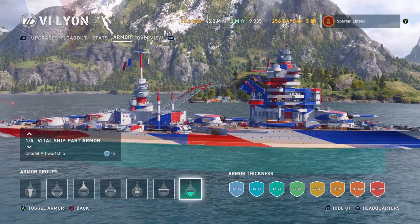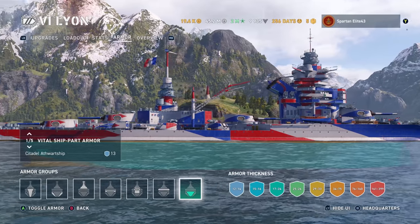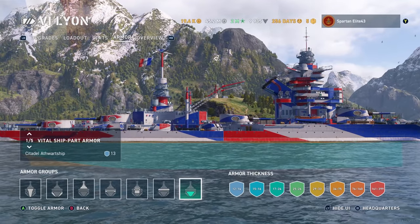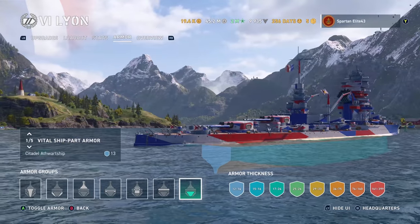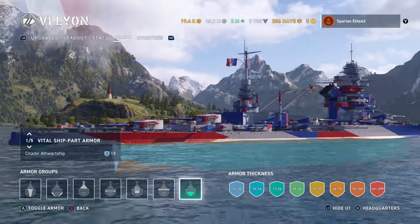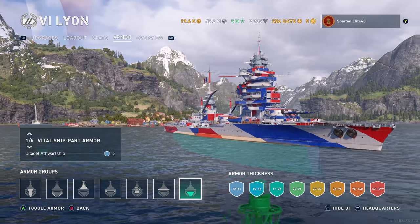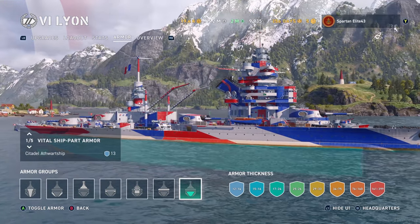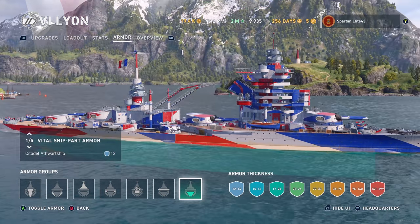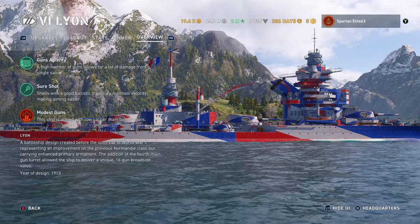The citadel runs from ahead of the front gun all the way to the rear guns, and it's submerged for the most part — right at the waterline. It's a huge but lightly armored citadel, so if rounds get through there, especially from range with plunging fire, they're going to punch your citadel. Let's look at the overview.